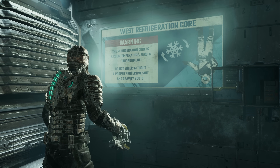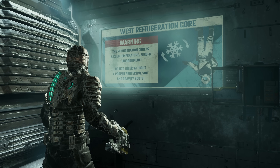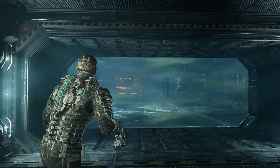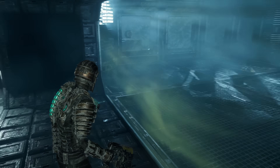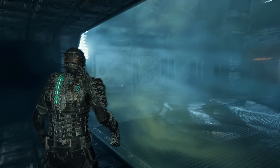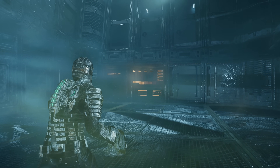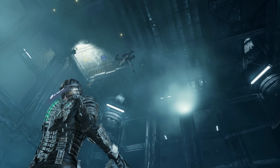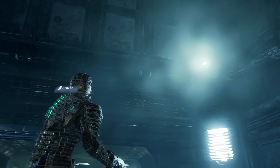Upon entering the refrigeration core, we see a warning sign for the cryogenic systems area as well as an atmospheric barrier to prevent cooled air from diffusing into the warmer atmospheric section. On the other side of this atmospheric barrier, we're also entering a zero gravity environment. This actually does make a lot of sense for a dedicated cooling region, as in the absence of gravity, convective heat transfer is going to be reduced. In the presence of gravity, heating of a gas causes its density to be reduced.